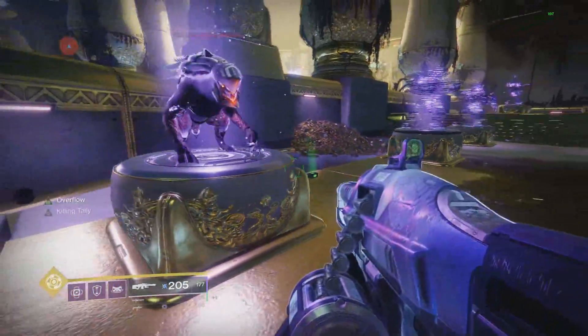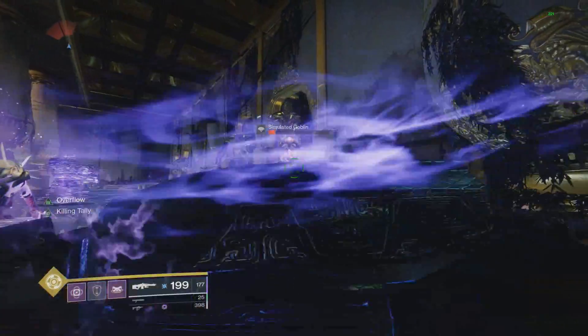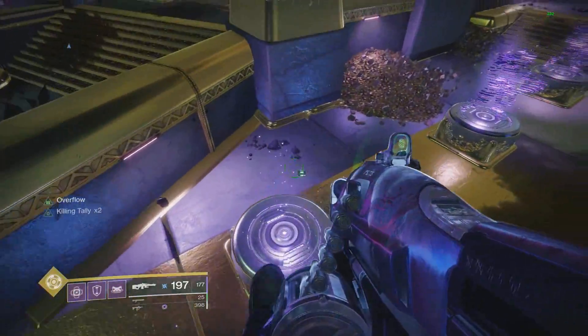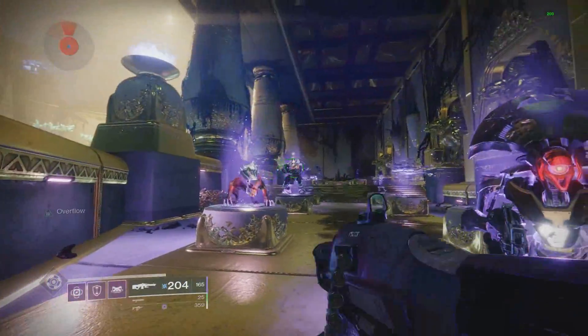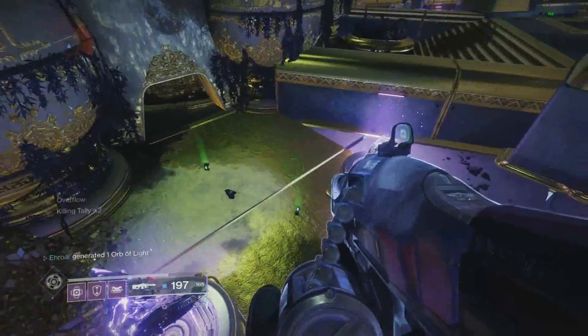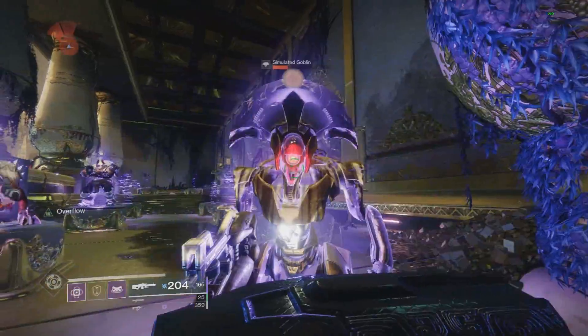There's another glitch: during a finisher animation, anything you kill also creates ammo — that's obviously not intended. And during this glitch, the enemy gets pulled to you and you can move around and shoot. As you can see, I can kill another enemy and they also drop a special brick. Once again, I did not lose super at all, so I'm getting two ammo bricks for the cost of nothing.